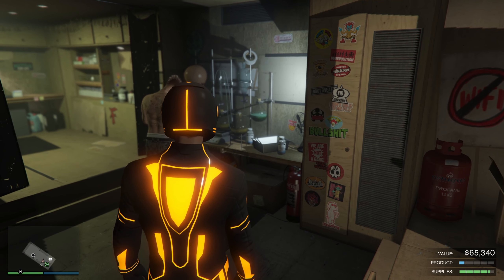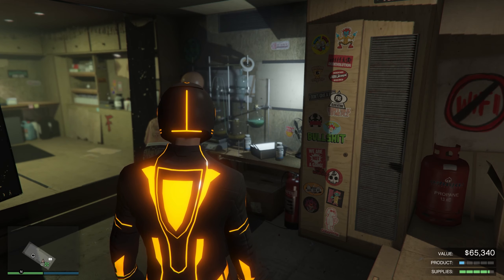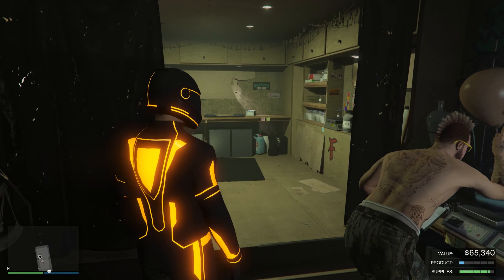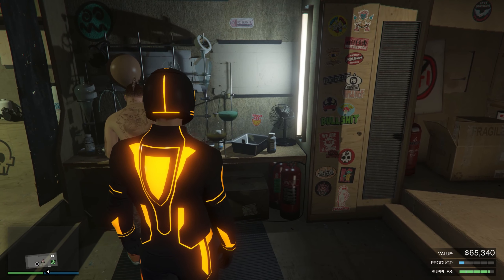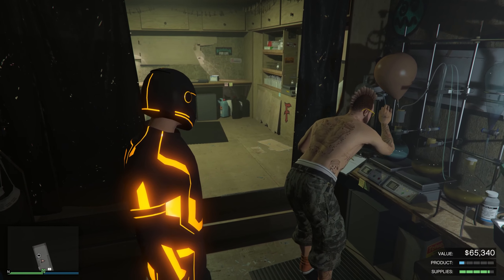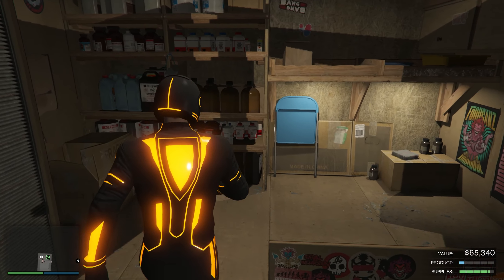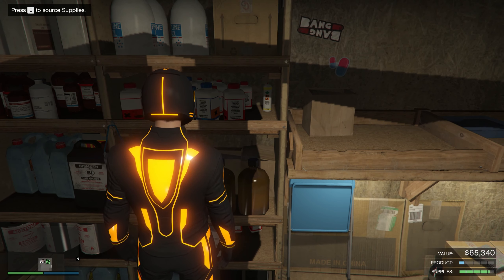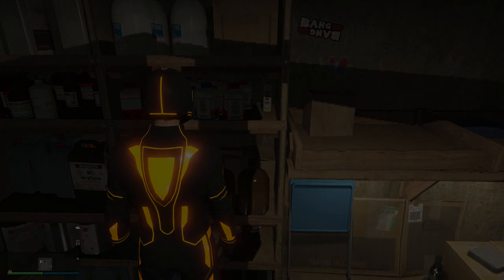It's been around 10 to 15 minutes and the supply bar is almost full — it's at four bars going into the fifth one. Our value is now set at $65,340, so we're already doing pretty good and the production is actually pretty quick. I'm going to do another run because I want my supply bar to be completely full when I go AFK, and see how long it takes to fully convert supplies to product and max out the product.